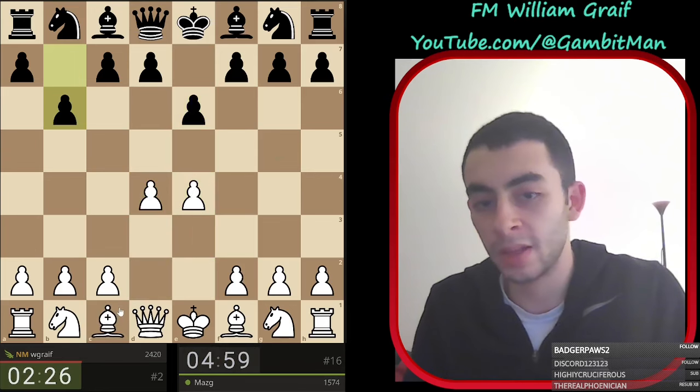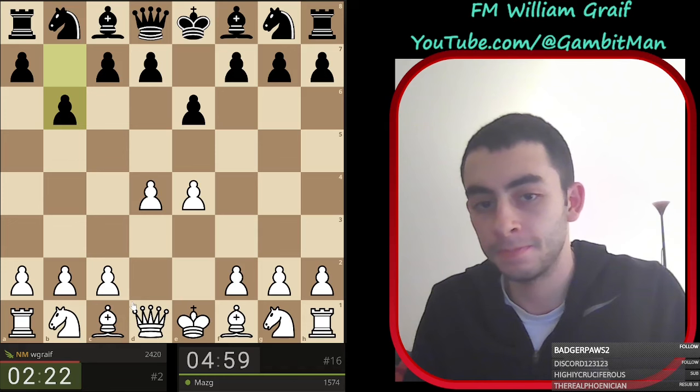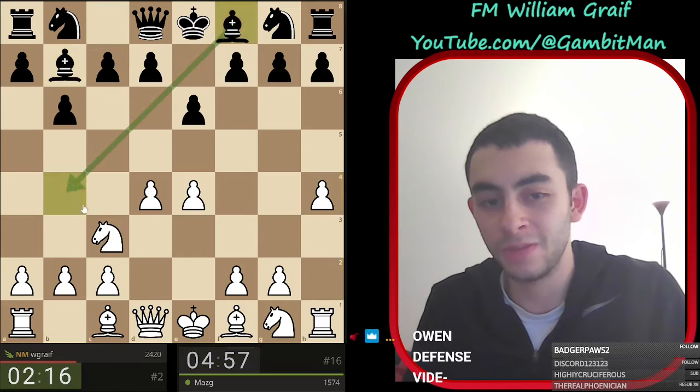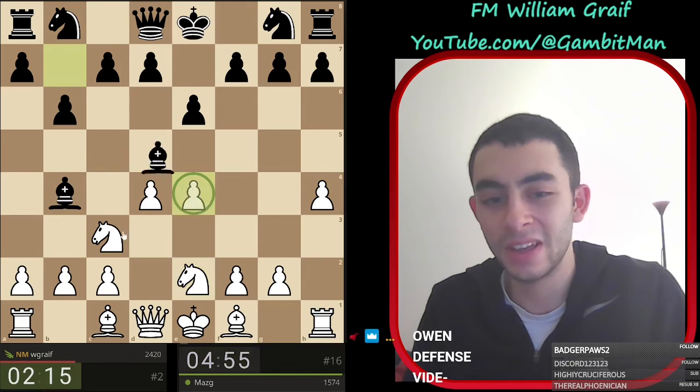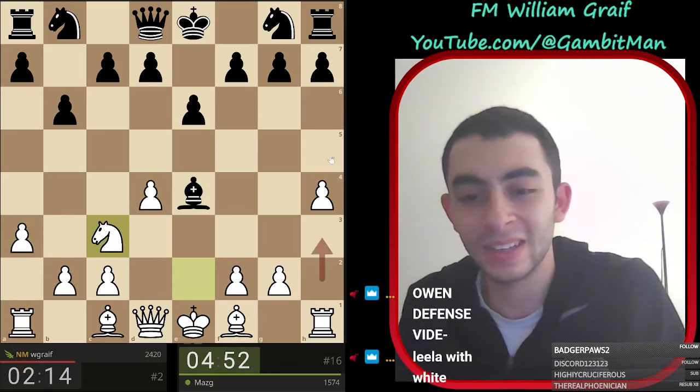I was going to play an Allopin - this is like an Owen's. Can I play a Leela gambit here with bishop b4? Yeah! So it takes e4, we got a Leela gambit but in reverse because I played this move h4.